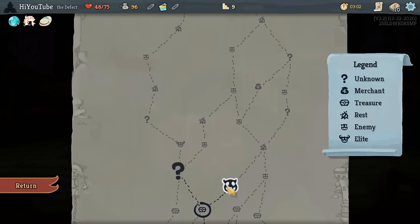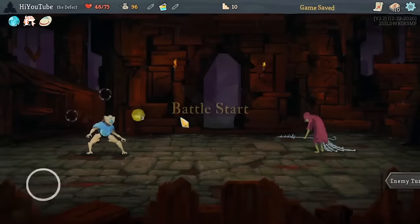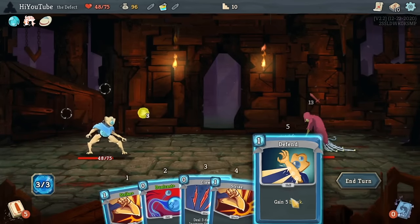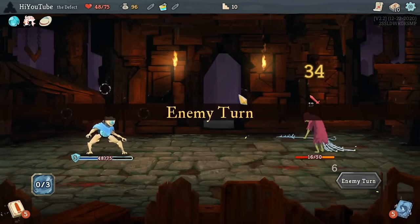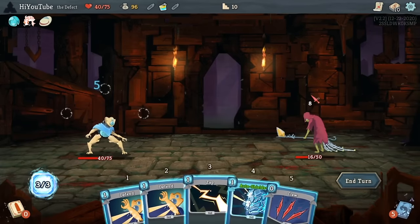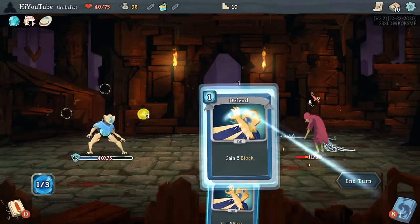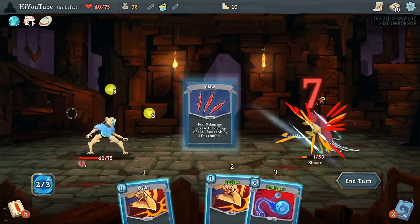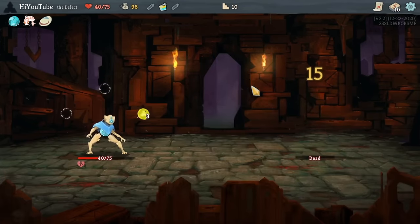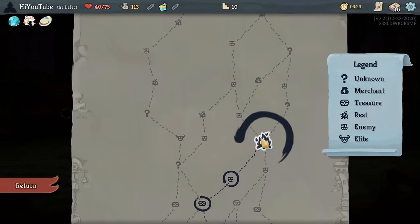Another thing that can really help is finding relics that provide card removals, like the Shovel — or this run is lucky enough to find the Smiling Mask, which causes removals to always be 50 gold at stores. Thanks to this relic I'm going to be able to remove a card at every single store I visit, and that means I'm going to want to visit as many stores as possible to maximize those card removals.